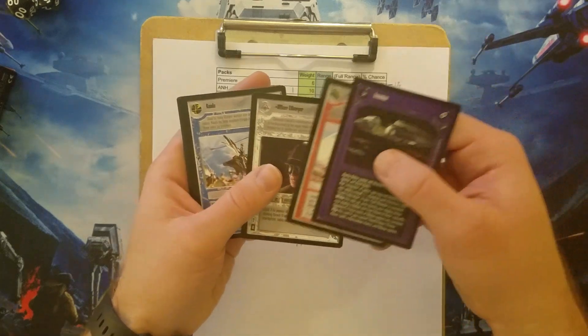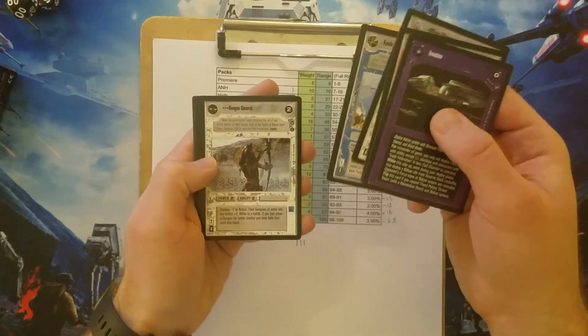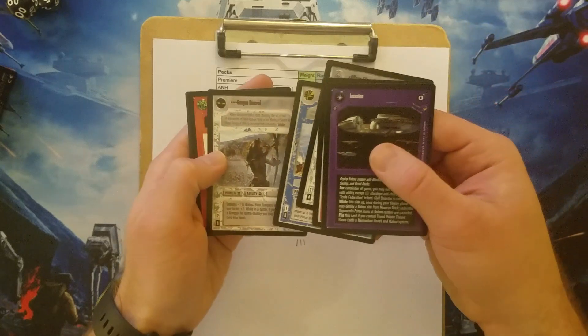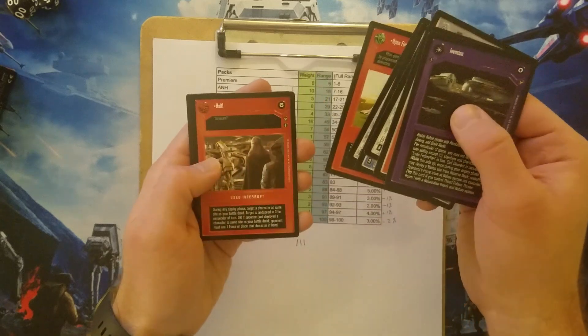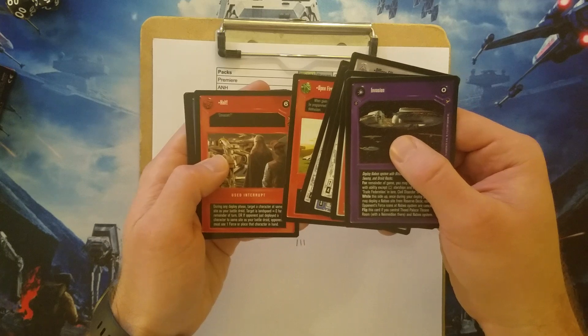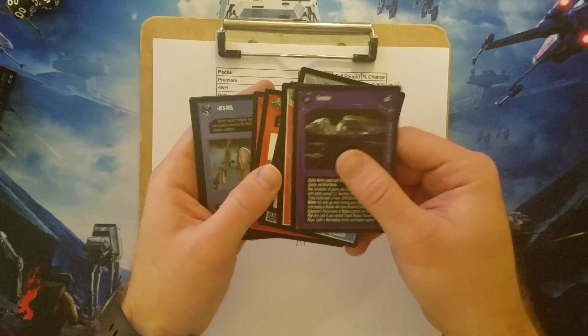We got Hurt in our last Thede pack. We got a Gungan General and his Kaadu — I made good use of these guys in Episode 1 Sealed Online. Open Fire. A Halt. Some okay Uncommons so far.